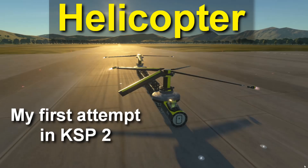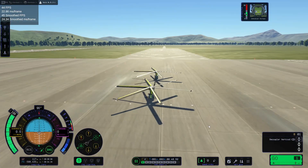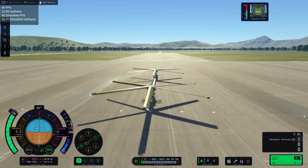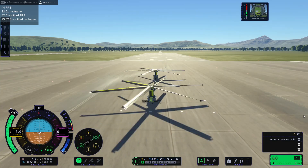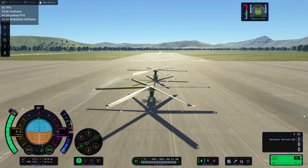Welcome back everyone. For a while some of us have been trying to build helicopters, led by Audelon after he discovered the way to make bearings. You would have seen my helicopter video yesterday in which I showed my progress, but I've been trying to improve upon that since then. The first thing I did was to try to increase lift by building six-bladed rotors instead of the old four-bladed ones.